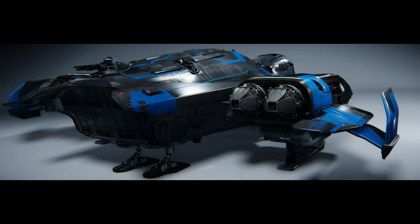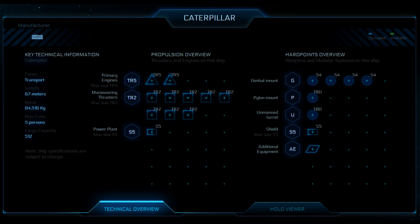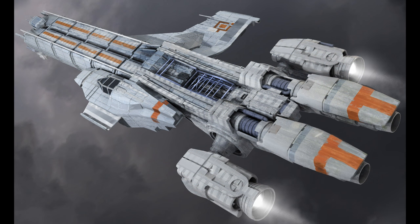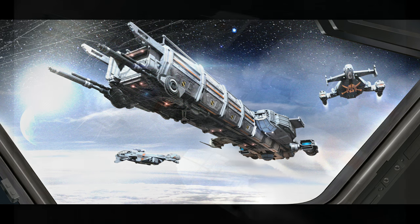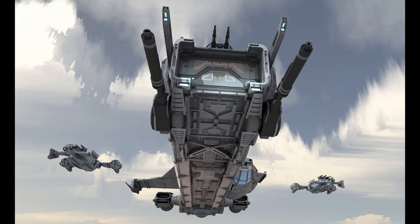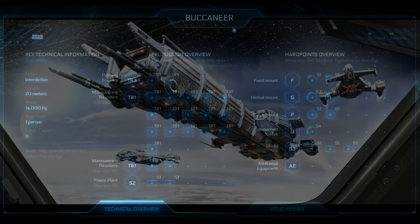When going after a bigger target like a Hull C, cargo space becomes a real priority. This is why we're bringing the Caterpillar — it has lots of cargo room and conveniently has side-opening doors for quickly loading cargo and getting out before rescue arrives. The Cat runs well with three people on two turrets and a pilot. Another benefit is the tractor beam operating station — once threats are gone, you can pull someone out of a turret and put them on tractor control to really speed up loading.